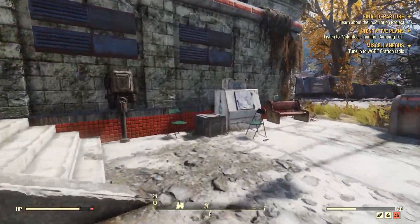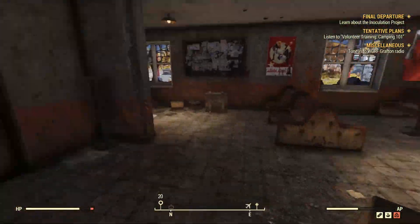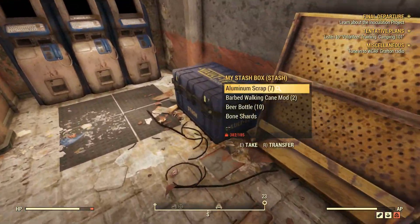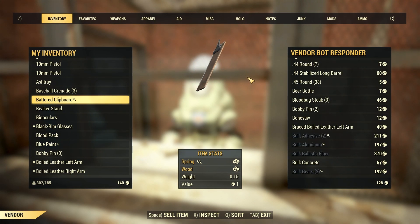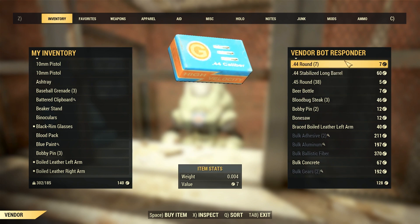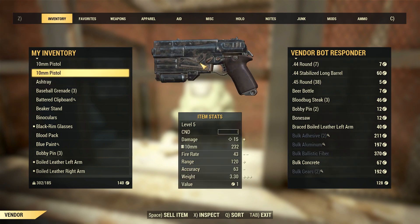What we're gonna do is go in here and sell some items, which we did earlier. We sold some of our items that we were holding on to, and unfortunately we lost that footage, but that's okay because it wasn't anything too eventful. These are Responder vendor bots — every day they replenish their inventory with 200 caps.